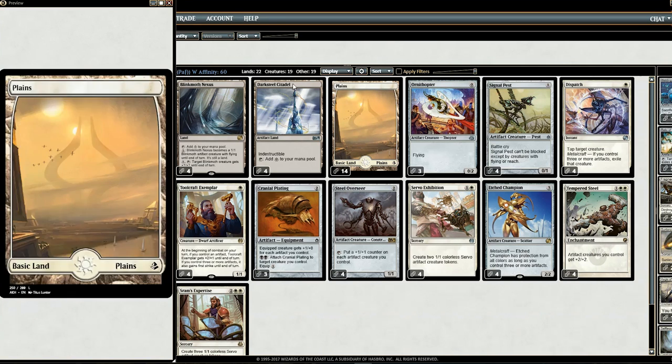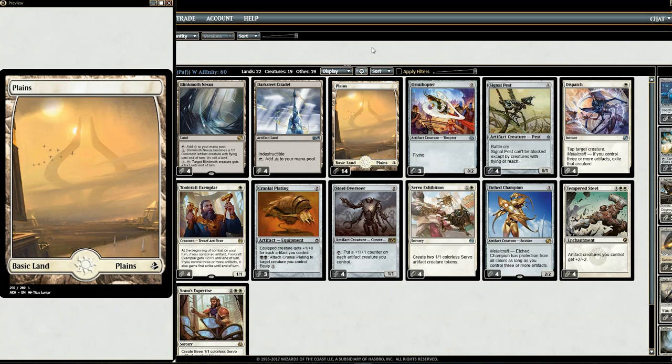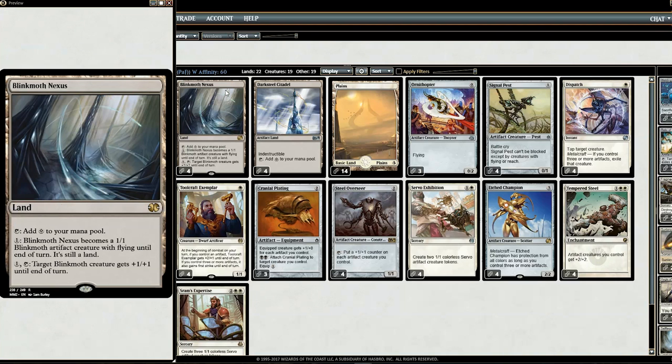To make sure we have enough artifacts, we have four Darksteel Citadels, which everyone's familiar with from Affinity. The benefit of being mono-colored is we have leeway as far as colorless lands go. Even with cards like Tempered Steel and SRAM's Expertise that cost double white, 14 plains is normally a good amount. This allows us to also play Blinkmoth Nexus — a man-land that turns into an artifact creature with flying. It's useful in scenarios where we need a third artifact for Metalcraft, or they board wiped us but Blinkmoth Nexus is still there.